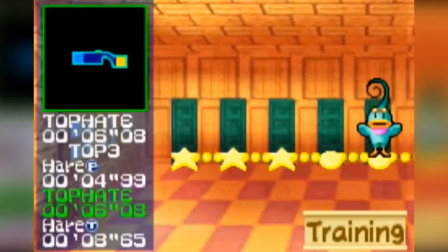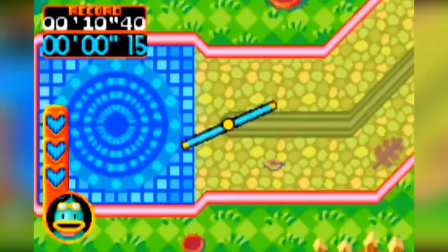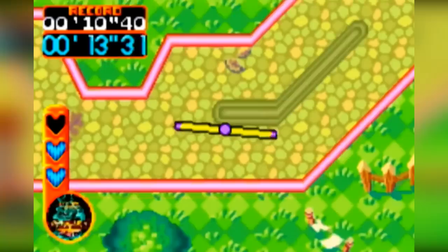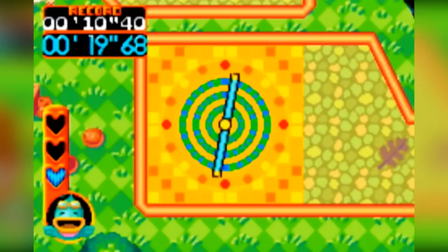Kuru Kuru Kururin is an old game where you play as a duck thing who pilots a helicopter sort of thing. In this game, you must try your best to fly through courses whilst not clipping your wings on the walls around the edges. The game is both fun, challenging and frustrating all in equal measures, and is once again one of the most unique games amongst the Game Boy Advance's system library.